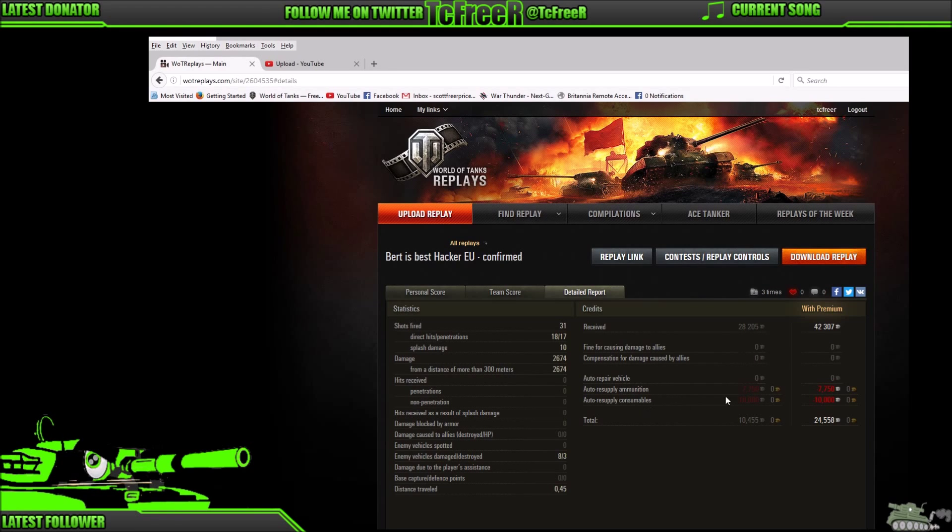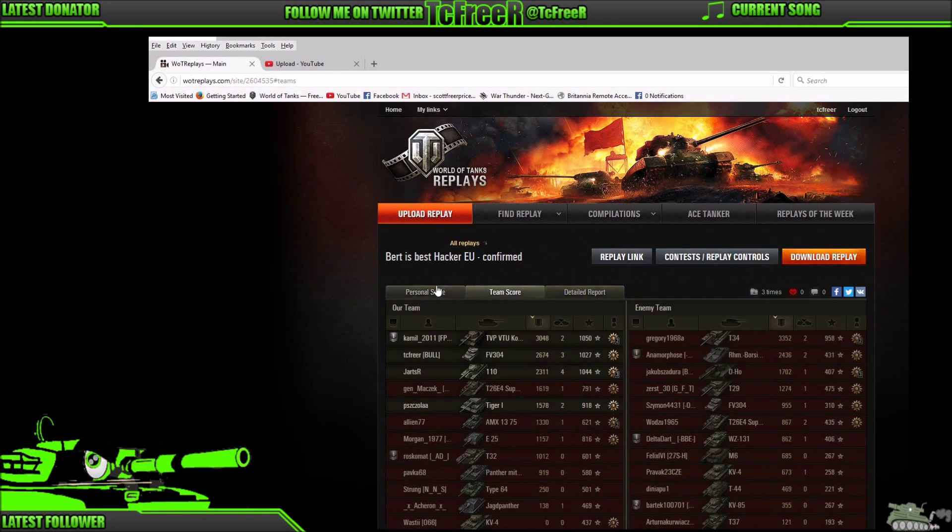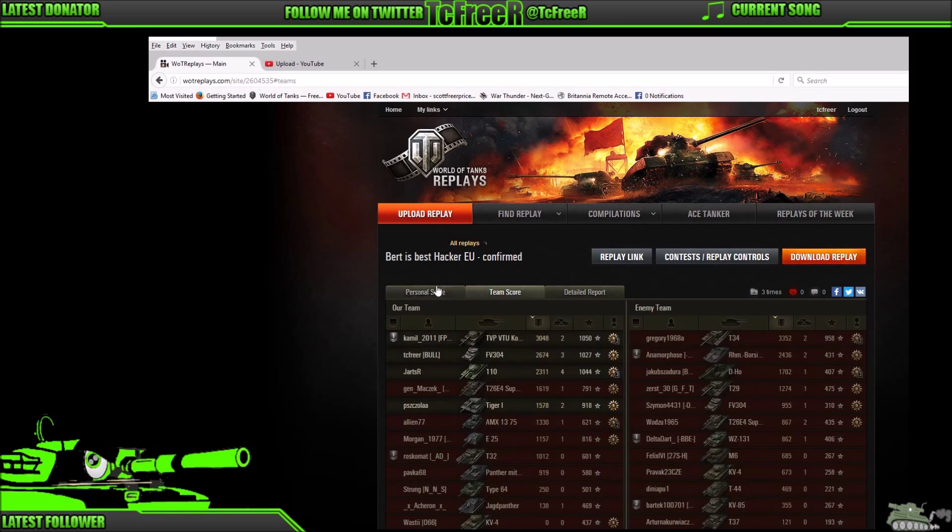Mastery Badge in Burt — 42,307 credits earned, with 3,082 XP times 2, first game of the day. XP for that game was 6,494 which is absolutely awesome. We go to the team score and proudly sitting on top of the team is the TVP, but we still gained over a thousand base experience for our 2.6k of damage — comfortably enough to put us second on the team in a tier 8 game, which is pretty awesome for a little arty like Burt.